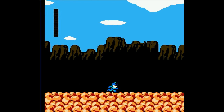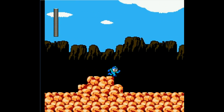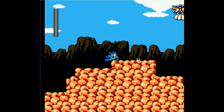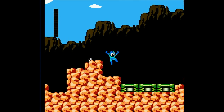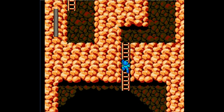Looks like we're in a rocky desert-like level with some mountain plateaus in the background. We can easily get through these bees by just walking back and helping them go off the screen. This is a little trick I've done since I was a kid.